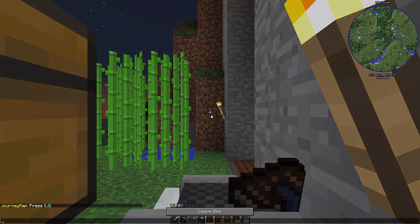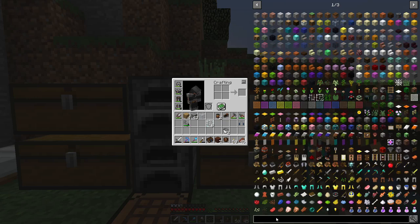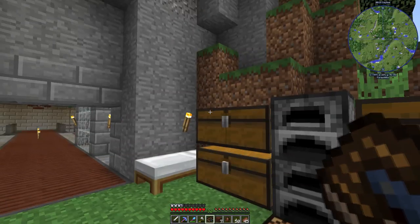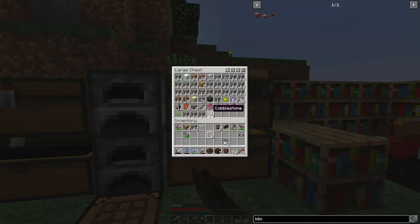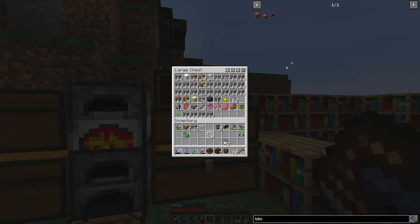We can sleep for the night and then go get the stuff to make the alloy kiln. To make the alloy kiln you need eight kiln bricks, and to make kiln bricks you need bricks and sandstone. Those make two each, which means we need eight sandstone and eight bricks. I don't actually know if we have any of that.